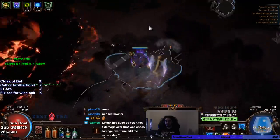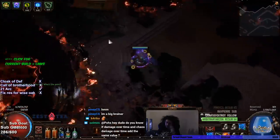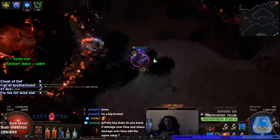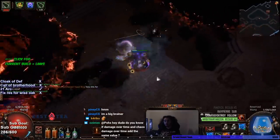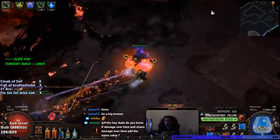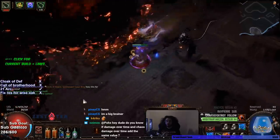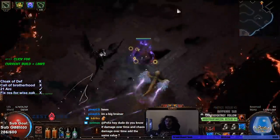So he goes up again — remember whenever he goes up you move away because he creates a black hole. I would skip this part but I feel like everybody wants to see it because this part is just rough. So my goal right now is to just pull the vortexes out of the middle and then go and fight the boss.